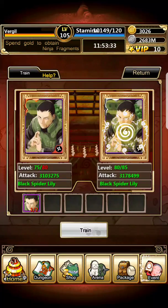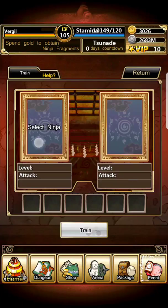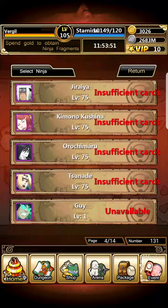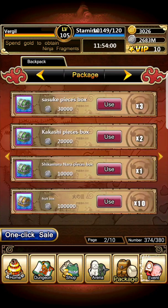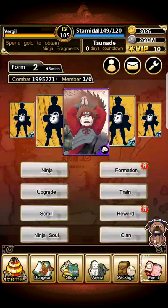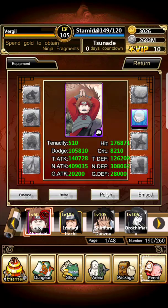I already have one — I could probably train up a Silver, but I don't need him at the moment. For Neji, I believe I only need to train up another Neji. So I'm gonna get a Choji from the Ninja select package.